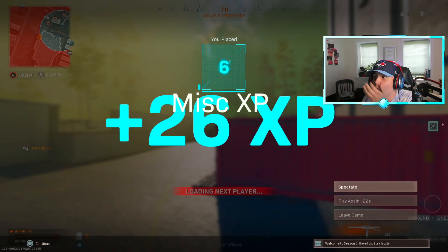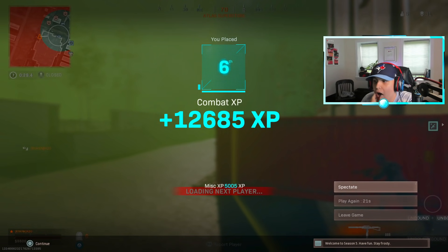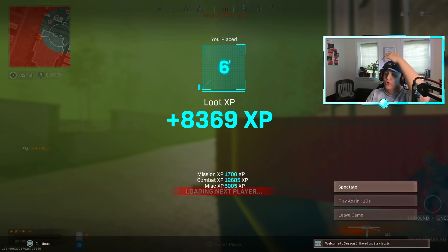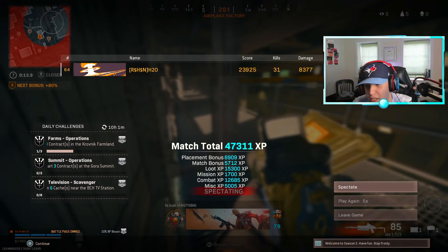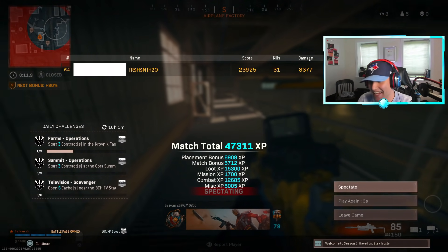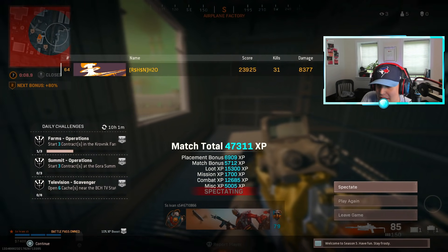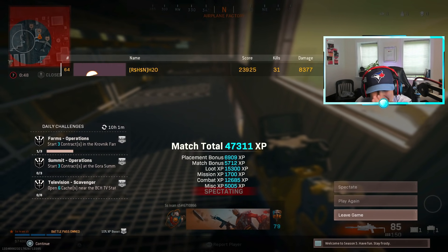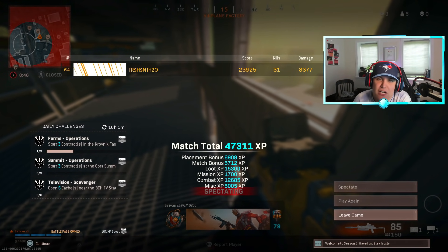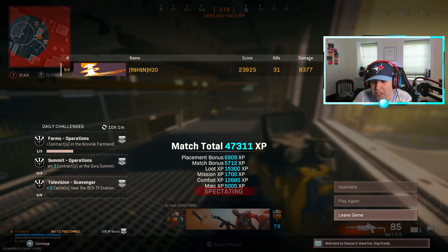It wouldn't let me pull my chute bro — I didn't even mean to jump down. I'm just gonna have to take the L on that one. I didn't mean to jump down and it wouldn't let me pull my chute — that's the worst way to end the game. But at least we got the 30 bomb — the 30 bomb compensates for that, so I'm happy.